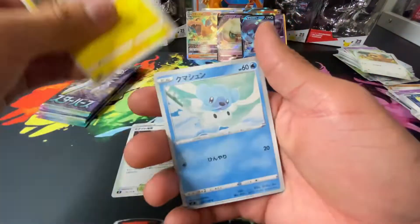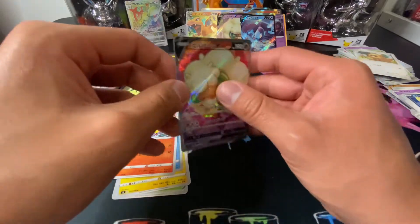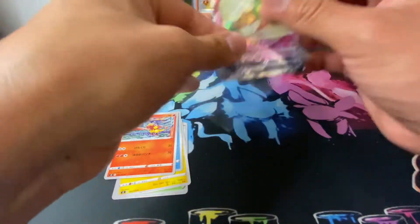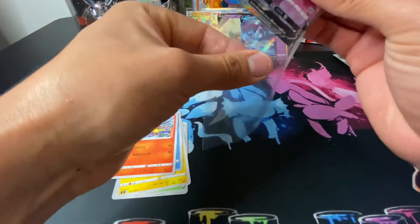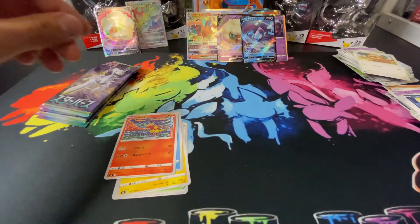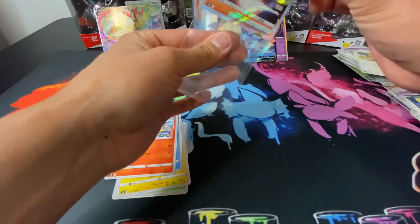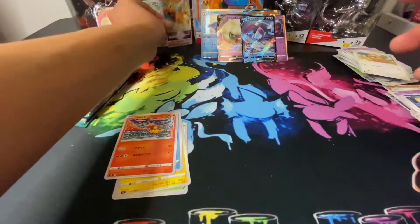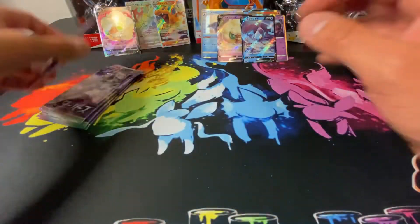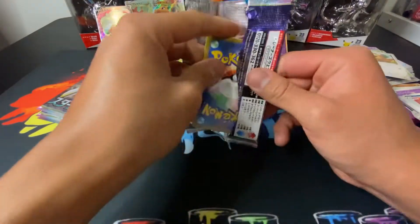This is crazy — okay, we got a full art Whimsicott! Let's go baby, let's go! Yes sir! Let's go ahead and see this baby — little lamb chop. Not bad at all. I'm gonna sleeve that Charizard up, man — it needs to be sleeved up. There you go — right next to old Arceus. Crazy art set, there's a lot going on right there. Come on, can I get an alternate art or something, or would I have to invest in another one?